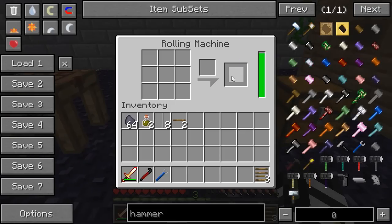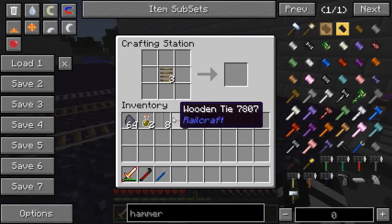Then take those standard rails we crafted earlier, put your wooden rail beds down, make essentially a rail shape, and ta-da! You've got your tracks!